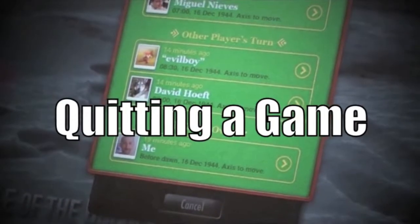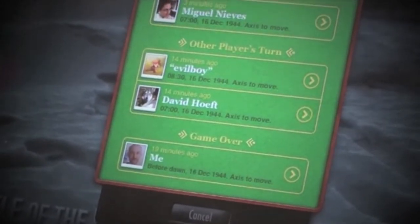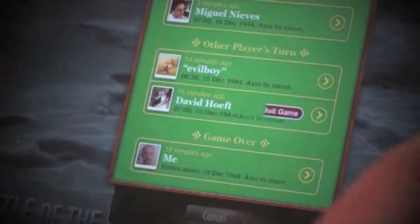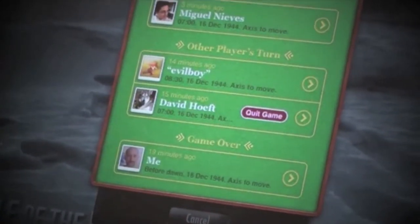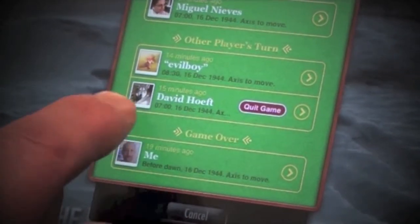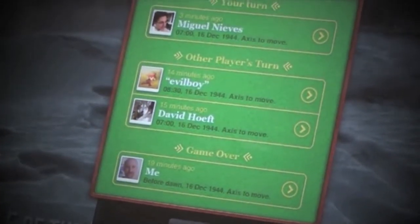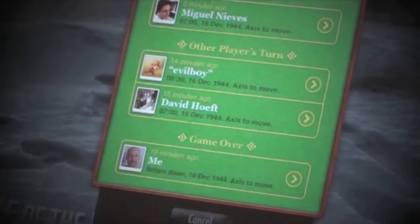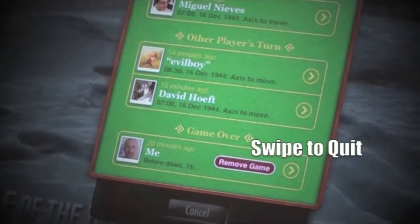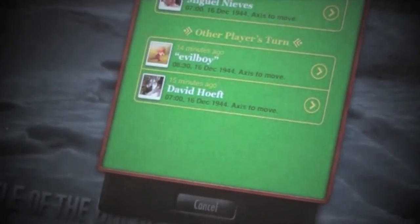So if I decide I am losing really badly and don't want to keep playing a game, I can swipe to quit, and I would have to tap again to confirm it. I really don't want to quit in the middle of a game with David — it's often kind of rude to do that, especially when it's so early in the game. I can also delete one of these completed games the same way, simply by swiping to remove the game from my saved list.